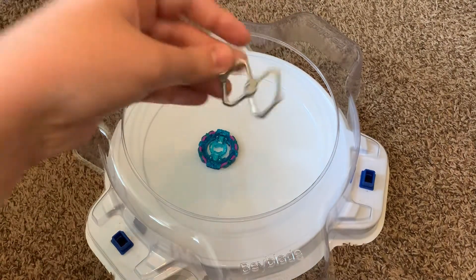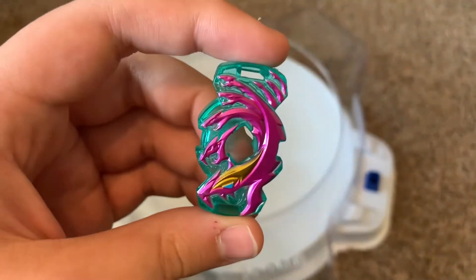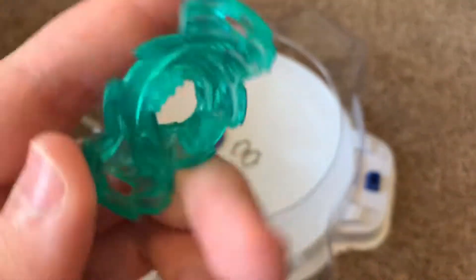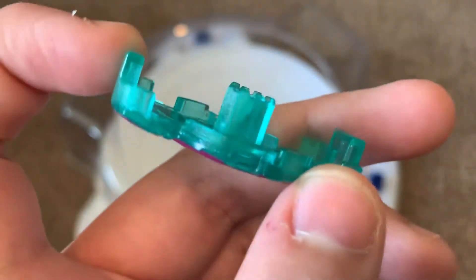We got the Xan weight — who cares about that, we've got like three of those now. We got the Hydra chip, which is pretty good; the design is pretty great. Overall it has some pretty weird teeth — kind of like Valkyrie's, Joker's, and Longinus's kind of teeth combined.